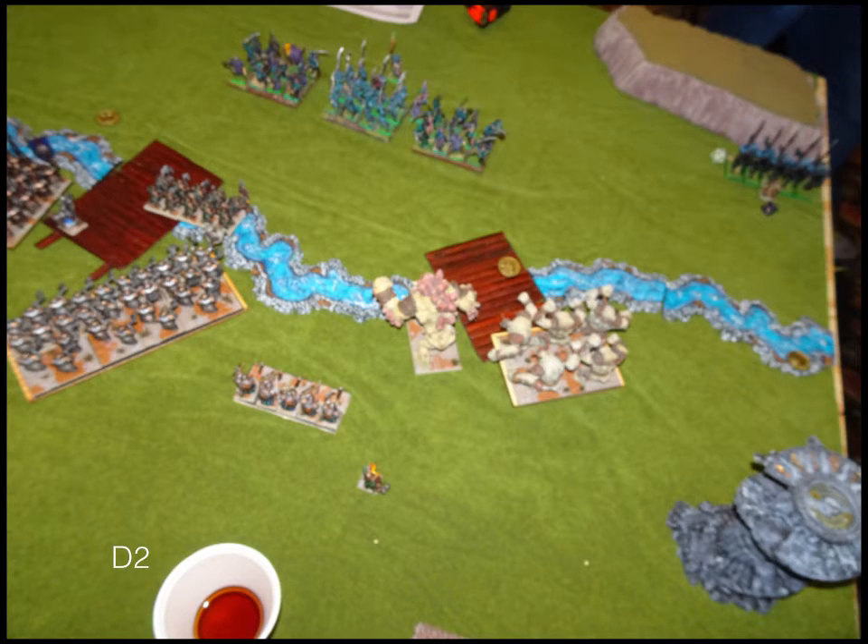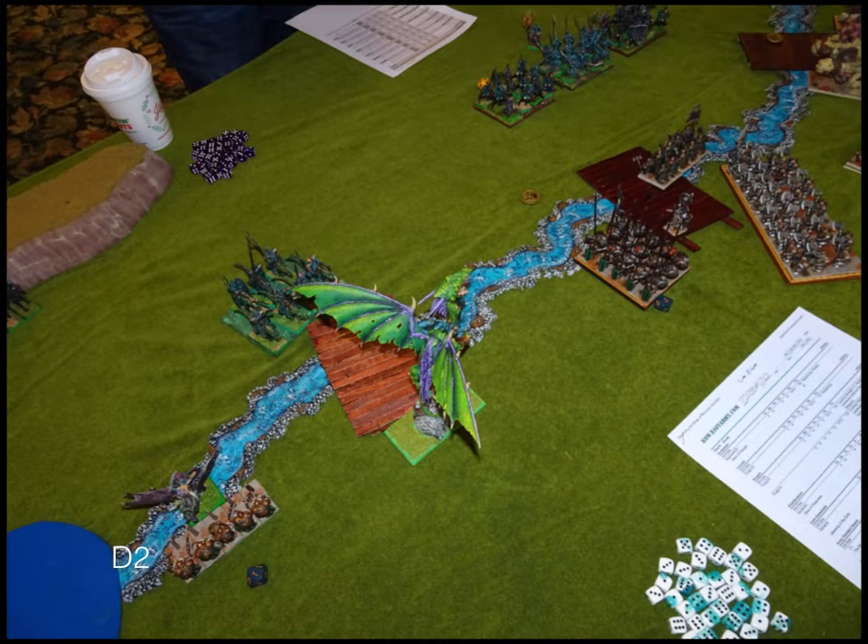Dwarves turn two: both Elementals toe up into the river getting ready. My Ironclad moves up as essentially a sacrificial unit, also stepping into the river. My Bull Workers reform to face the Dragon and Knights. My Shield Breakers also reform to expect the heavy push from that side. I'm thinking my Elementals will handle the middle — those defense six Elementals are just going to chew up the Buccaneers and Reaper Guard. I'm allocating the rest of my Dwarves for the right flank.